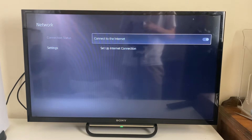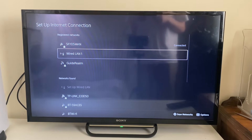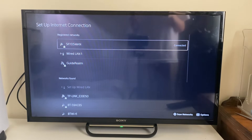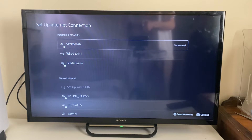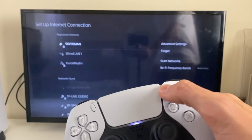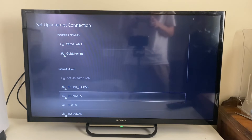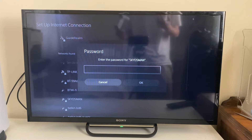Go into Settings and click on Set Up Internet Connection. If yours says that it's connected but it isn't working, go and forget it and reconnect. If yours says connected, tap on the Options button in the top right, click Forget, press OK, then go into Networks Found and reconnect to it. Click on it and enter the password for it.